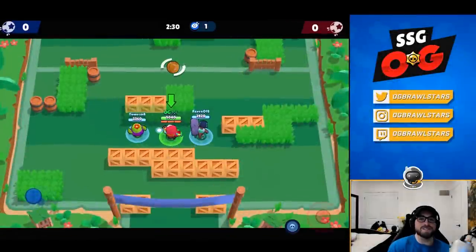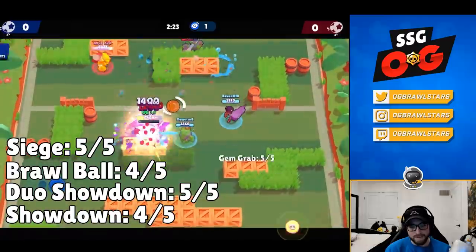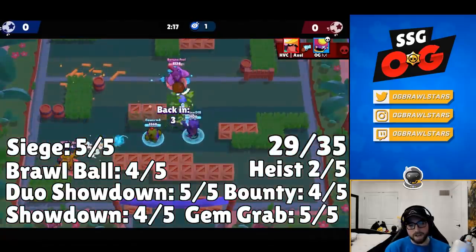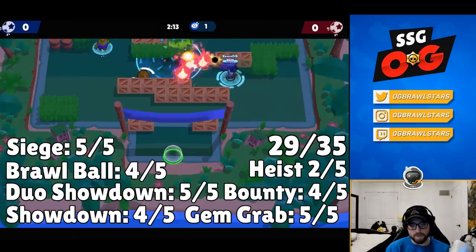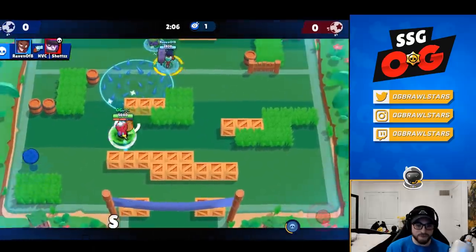At number one we have Gene. For modes: solo 4/5, duo 5/5, brawl ball 4/5, siege 5/5, gem grab 5/5, bounty 4/5, heist 2/5. He is so strong across almost all modes — definitely a top 5 brawler in pretty much every mode right now except heist. For skill cap, 2 out of 5 — and that's being generous.